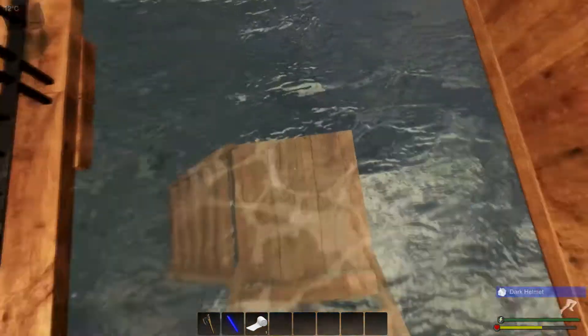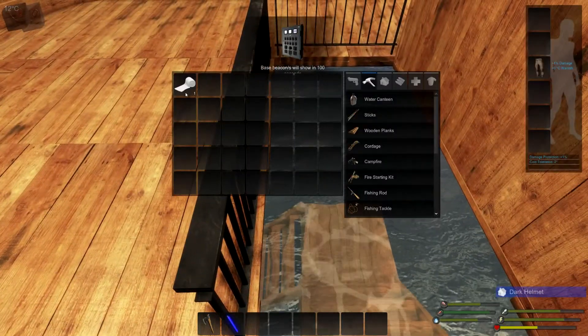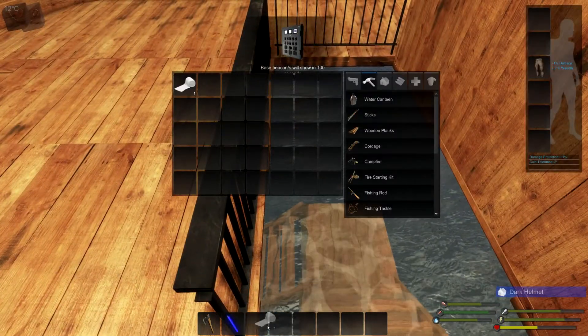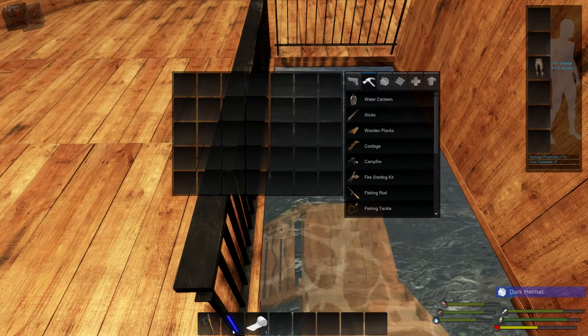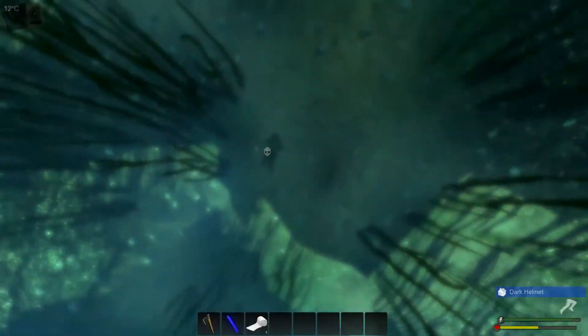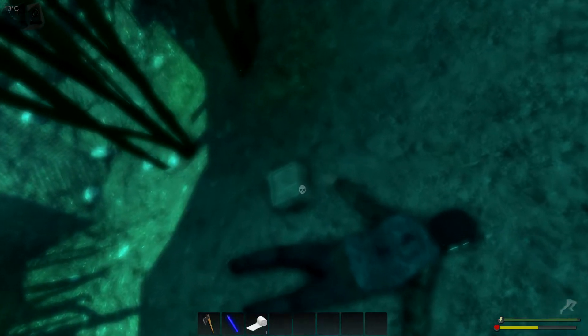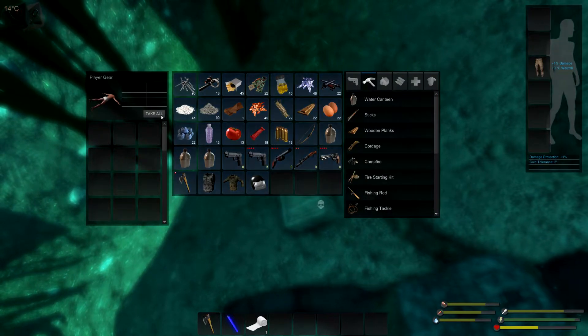Now I'm going to go down and kill myself again — face plant in the lake. Once again I get a bandage, a glow stick, and the axe. Swim down to my body and collect my leftovers.